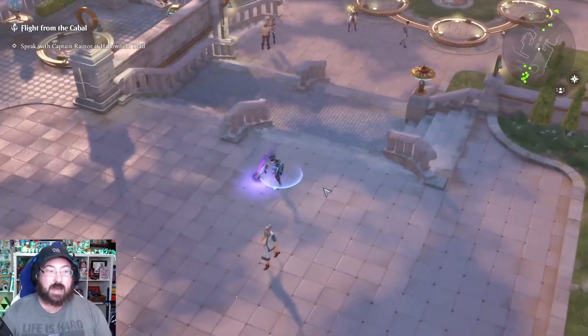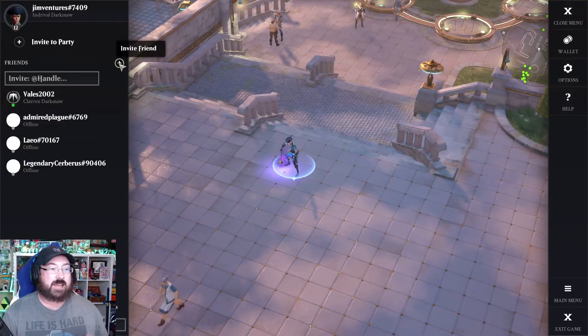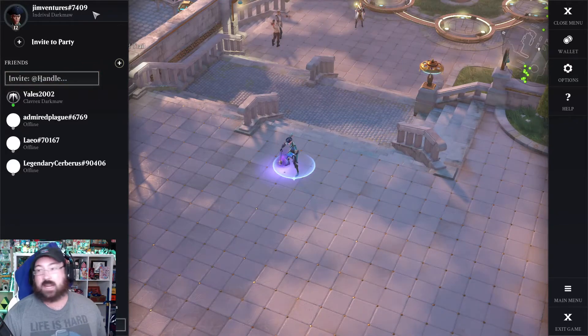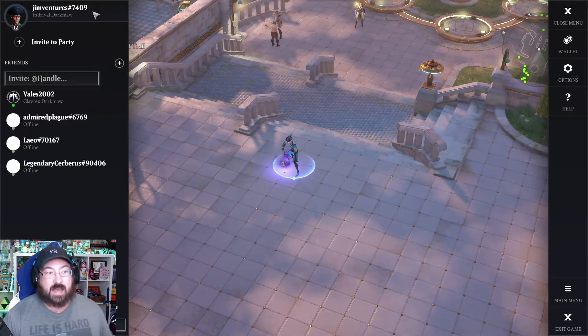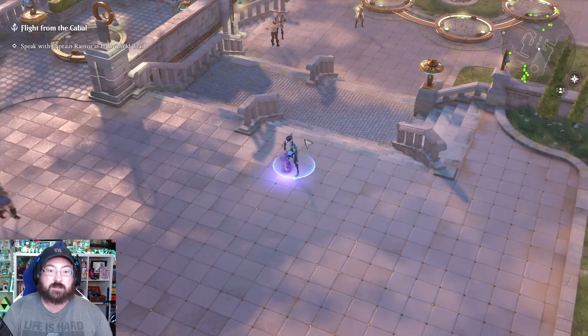Once you've come back, you're going to be able to add your friends. In order to invite them, you're going to need to add friends to your list. Make sure that you're getting their handle. Your handle will be in the top left — feel free to add me, but add each other. And then you can invite them to the party from the menu here.